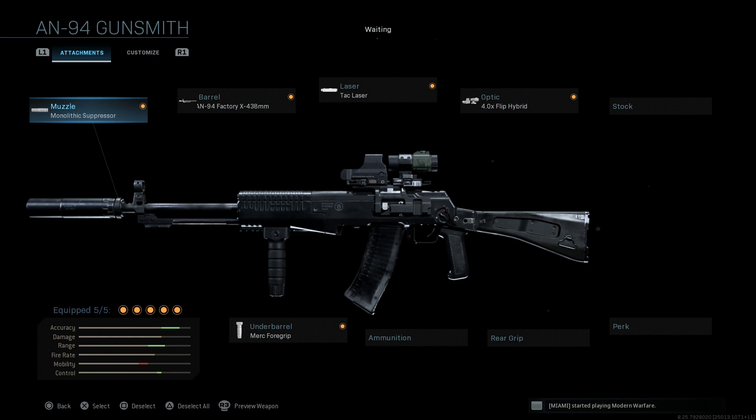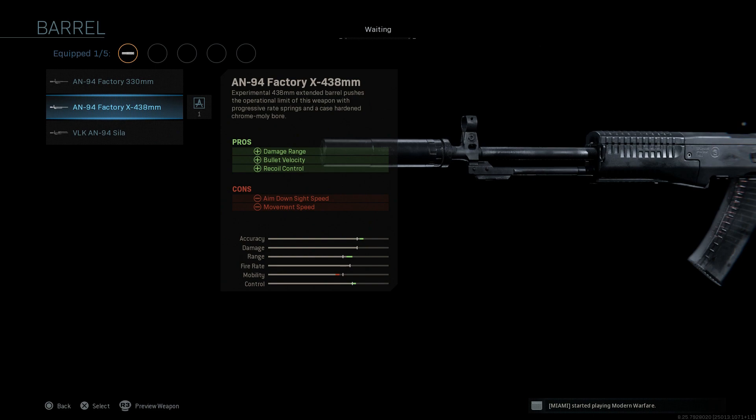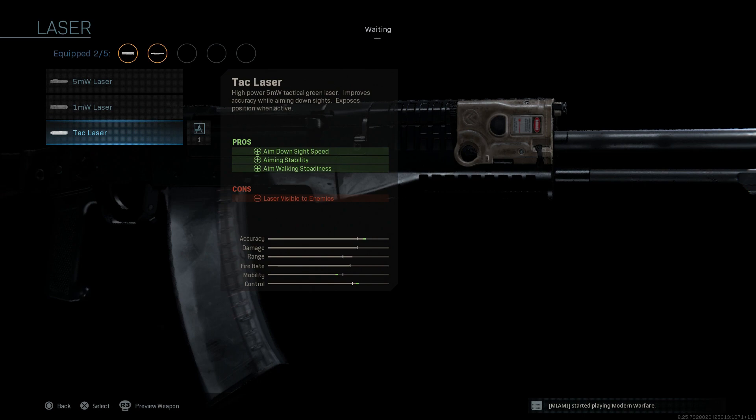Next we're going to cover the AN-94 Avakan. I've covered this before for Warzone and this is going to be a very similar build. I'll strip it down and build from base. The muzzle again is the Monolithic Suppressor for the same pros and cons. For the barrel, we want the longest available — the AN-94 Factory Experimental 438mm barrel — giving us damage range, bullet velocity, and recoil control, with the downsides being ADS speed and movement speed.